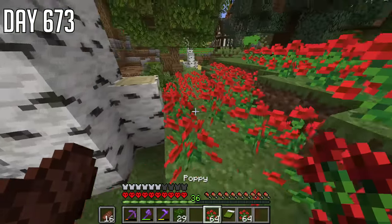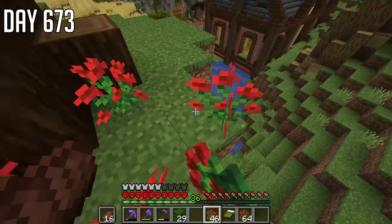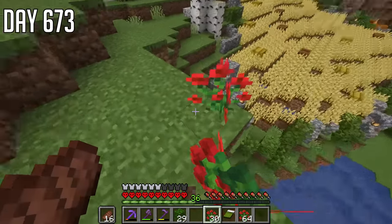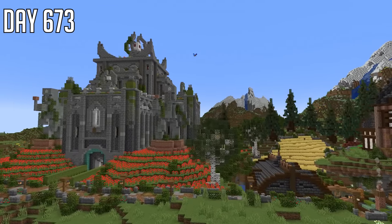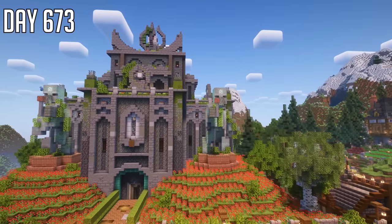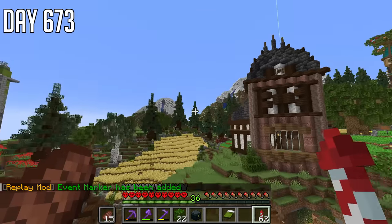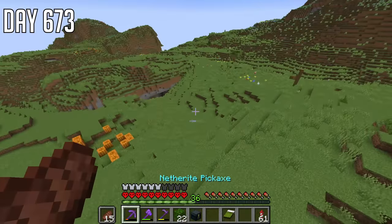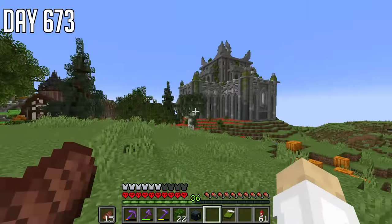And then we can use the rest of the poppies for bone meal or more poppy fields. So to wrap up today, let's have a look at what this looks like with shaders. Wow, lovely, amazing. And then again, without shaders, because that's reality isn't it? And the reason I built these trees is so that we can build stuff behind here, and it's sort of like sheltered from the rest of our area. These trees make a sort of line, which is cool.